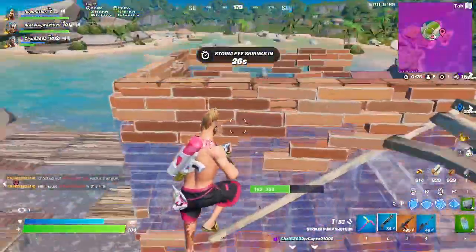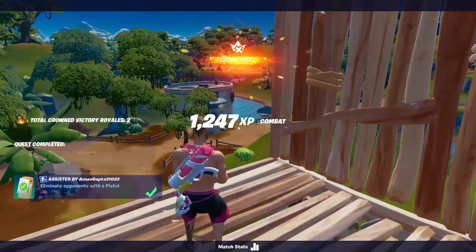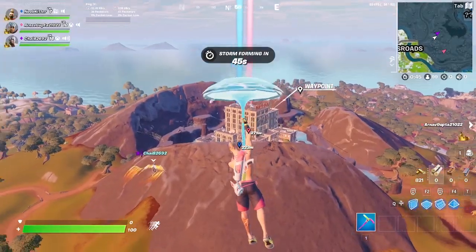Victory crowns are basically these items you get once you get a victory royale in Fortnite. It comes directly after a win. So as soon as you, let's say, win a squads game with your friends, next game you will have a victory crown.